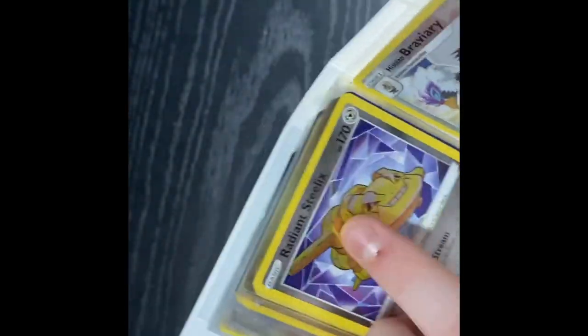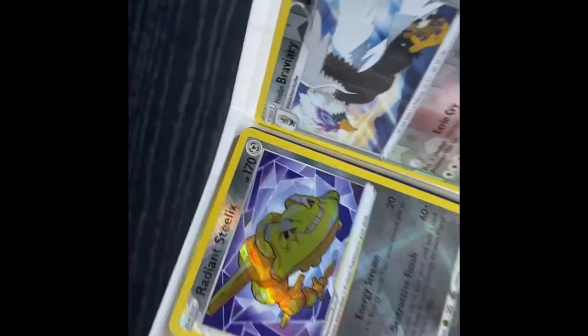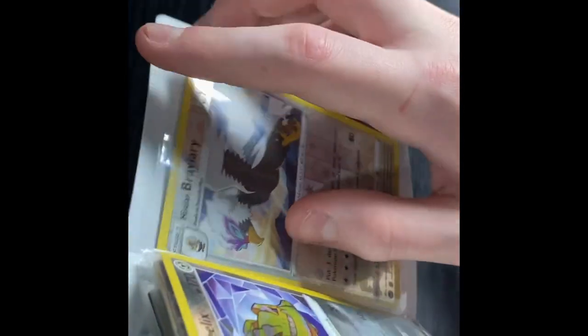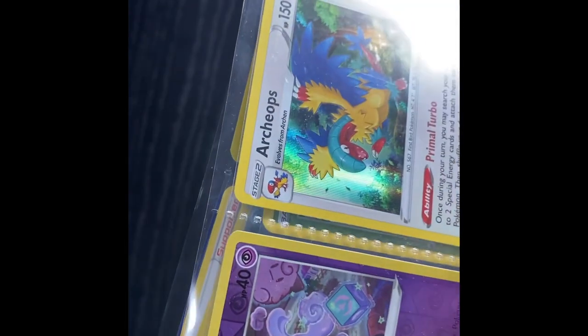I have four radiant cards. Radiant Steelix — he's gold, he's beautiful. Hisuian Braviary. And at the very back, a hollow of a Rockruff. That will conclude this little pocket binder here. Very nice cards. Hollows — can't remember their names. I just can't right now.